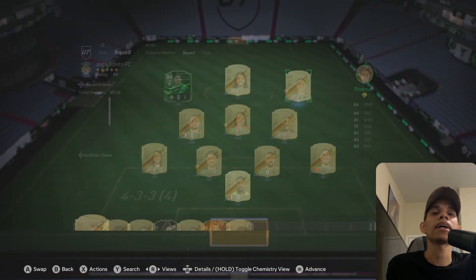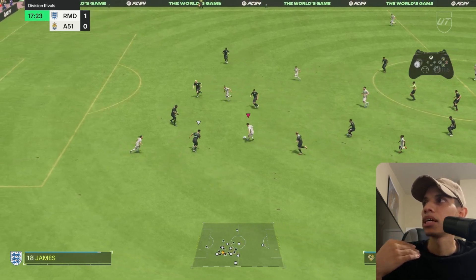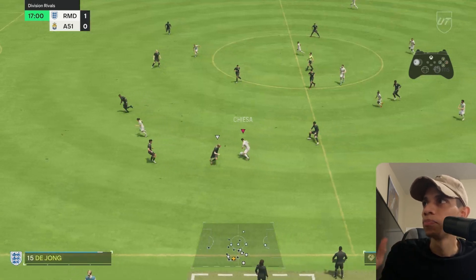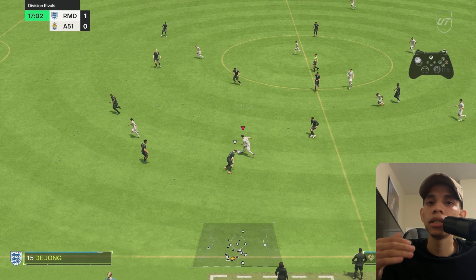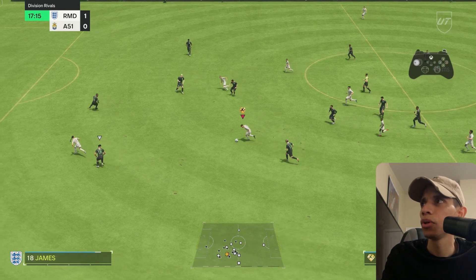Let's start with this Kiesa clip. I'm going to show you when I prefer to use control dribbling with him. In this moment he doesn't have Technical or anything like that — just Quick Step and Rapid. So I prefer with this guy, even if I have space, to just sprint.